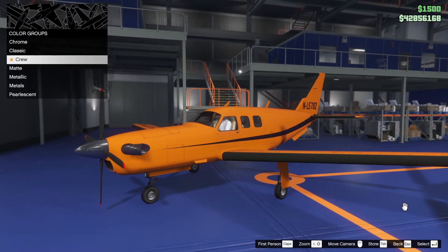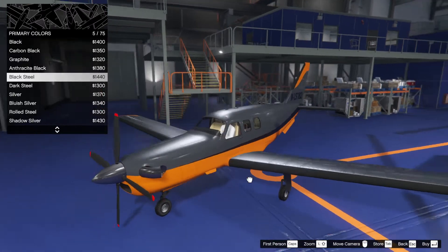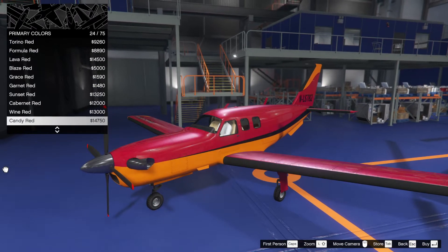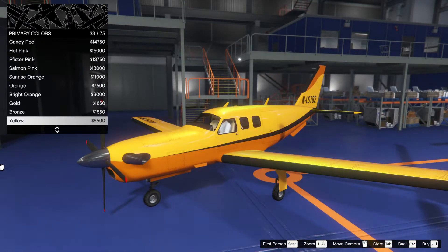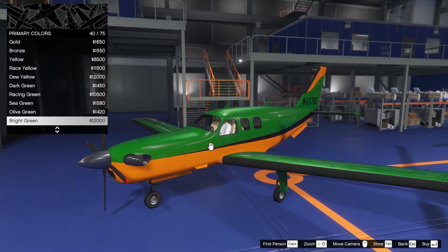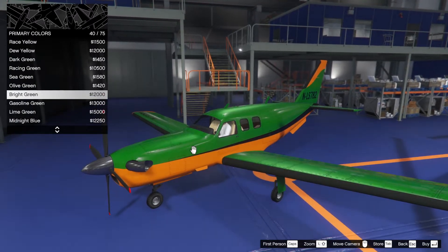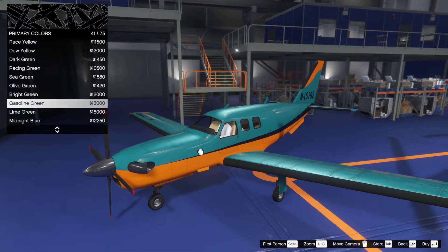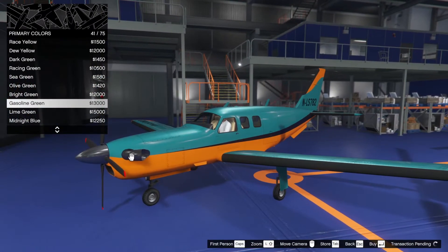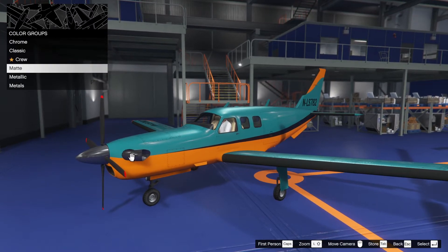It's basically coloring it in like a child, really. We're going to go for a metallic paint — metallic on top. I've decided on a green already. I'm going to get rid of the ginger color. Maybe lime green, maybe bright green — oh, gasoline green! Wow, I've just made something amazing. Let's go with gasoline green.